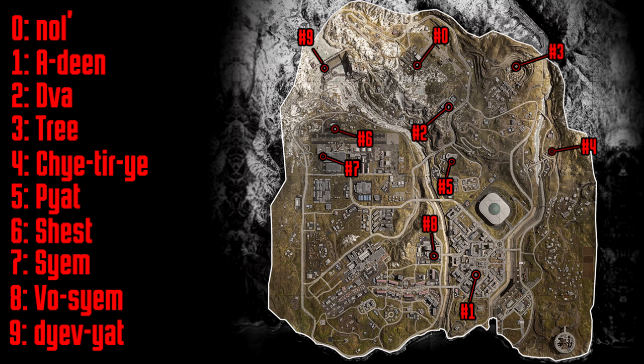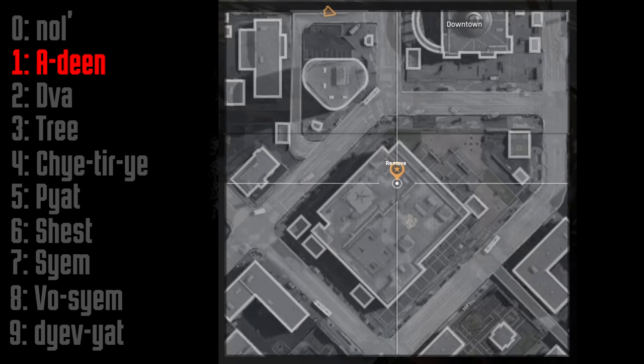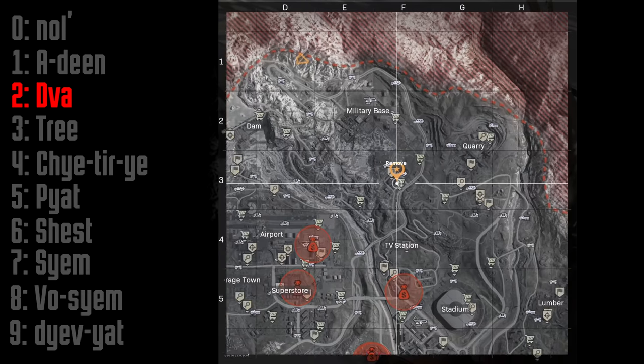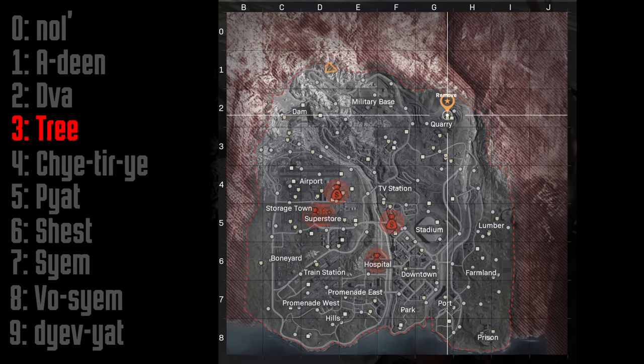Phone zero can be found on the second floor of the building in the military base. Phone number one is found on the first floor of the downtown bank. Phone number two is in the Lozoff Pass area, north of the TV station.